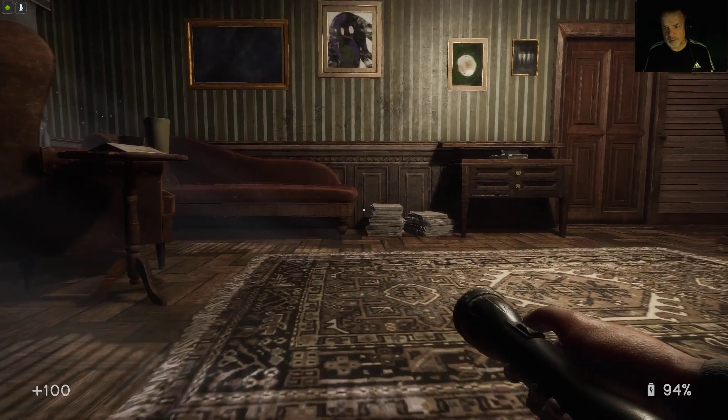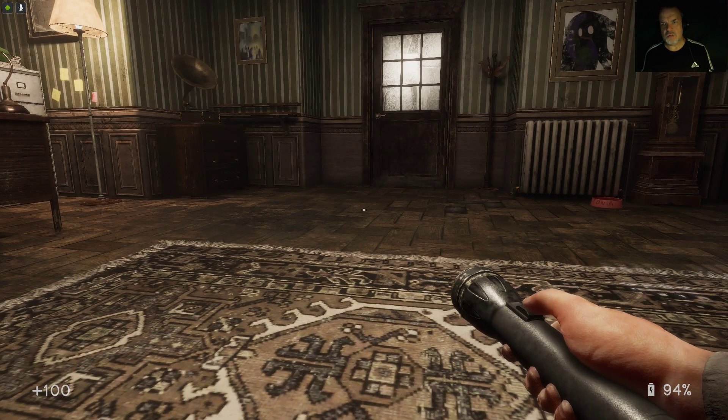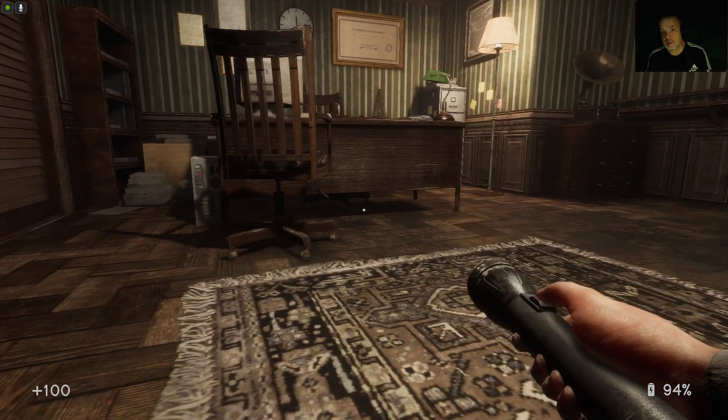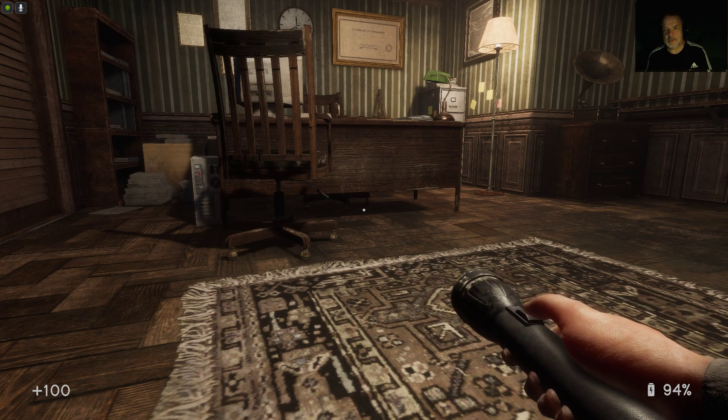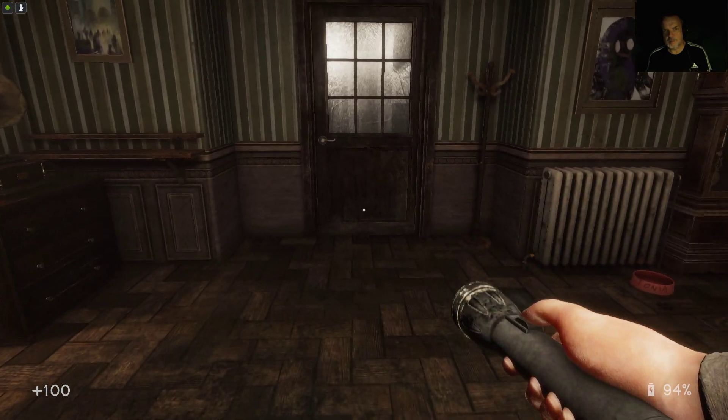I'm presuming that with this sort of mellow, contemplative music, that we're safe in here. Let's check our inventory. Pistol slide, pistol grip, pistol panel. So collect all the pills, assemble the pistol at the basement workbench. Right, so we've got to go back down to the basement. I feel a cliffhanger coming here, guys. So let's get back down to the basement.